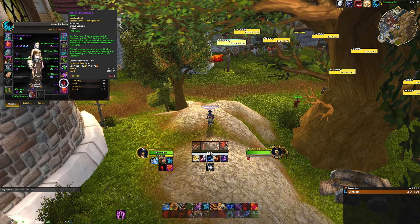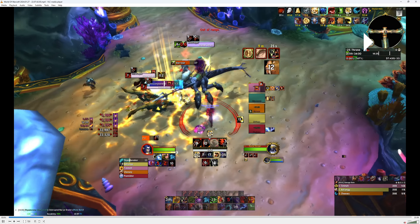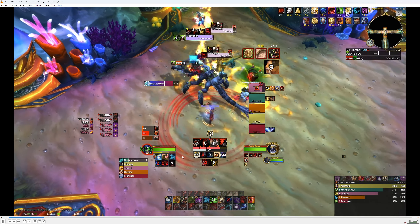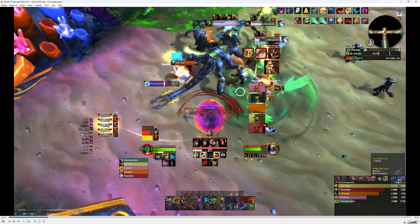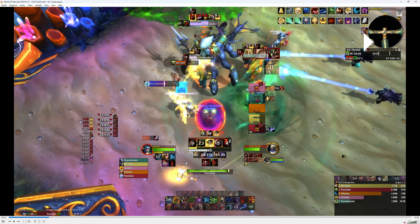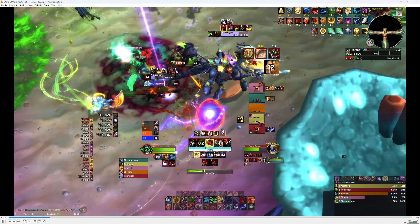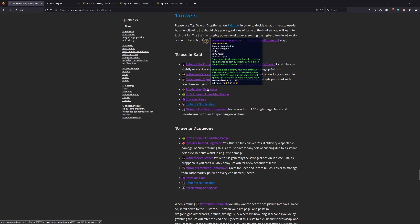Go into LFG — there are a million groups right now because of the legendary — find one with a lot of people, go tank loot spec, and try to win the roll. Even a Normal mode one is fine; item level doesn't really matter too much with this trinket. With Incarnation you can use it as your only on-use if you want, but with Convoke you want either Ashes or Witherbarks alongside it. It does get a bit awkward because one trinket puts the other on cooldown, which can delay Convoke timings, but it's still absolutely worth it.